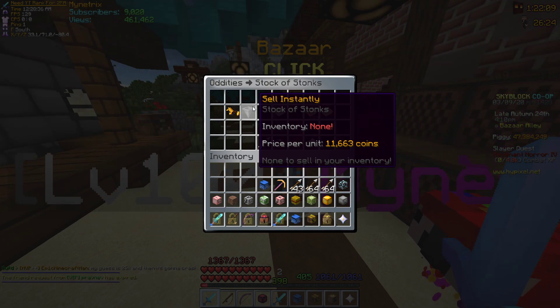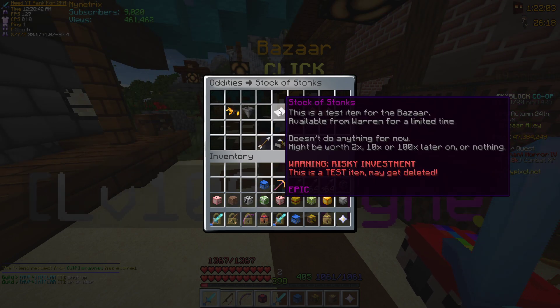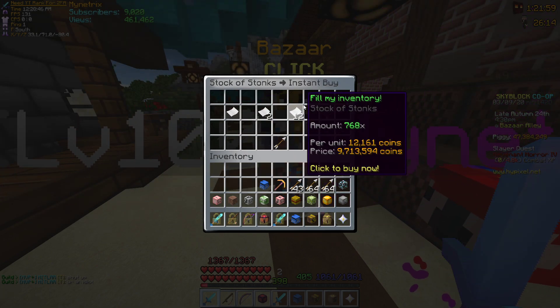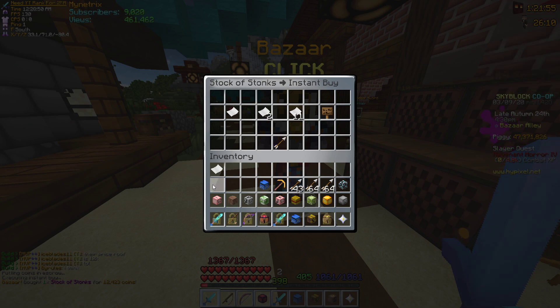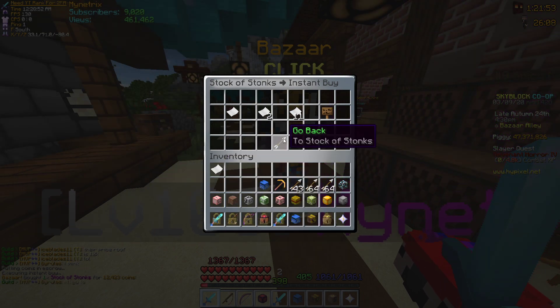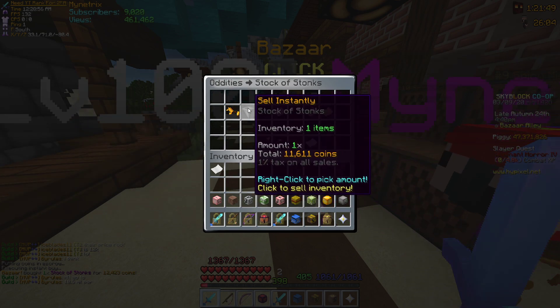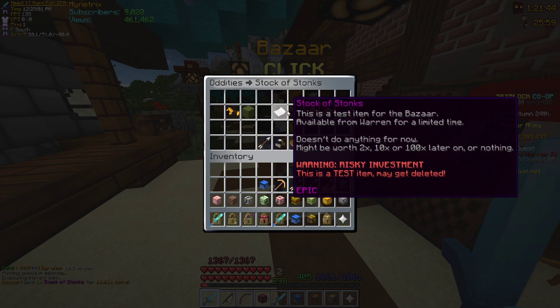You can sell them instantly — say I had a bunch, I could sell them instantly. Or I could buy them instantly. Right now to buy them it's 12,000 per unit, so one of these costs 12,000 coins. You can also buy a stack, put in how much money you want, or fill your inventory. I just bought one of these. People had stacks of them and they would sell them at certain times. So if I sell instantly, it sells everything I have — it sold my inventory of it.